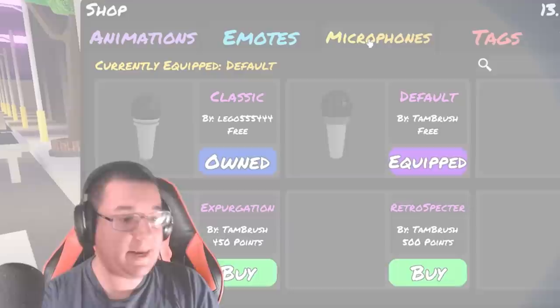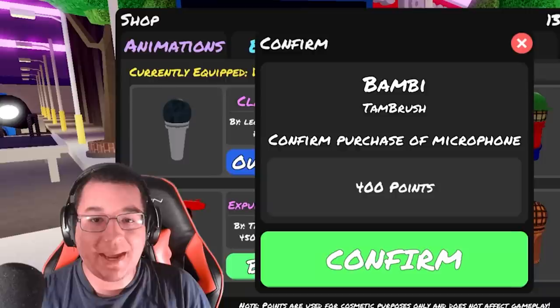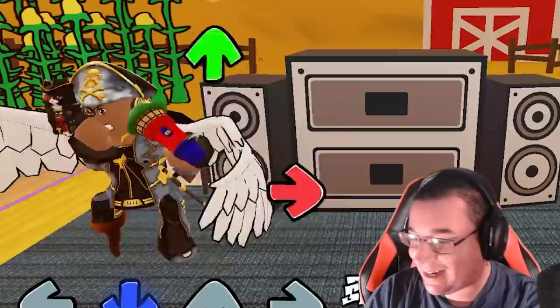We finally got microphone skins being added into Funky Friday. You guys can find it at the microphone tab in the middle of the shop. First, we do got the baby microphone skin. This one's going to cost you 400 points — it's going to be a really cool one. It's got a little green hat right on top of the microphone, which is actually really cool.